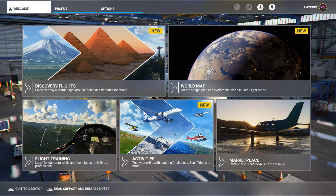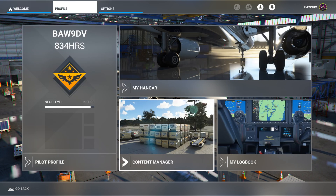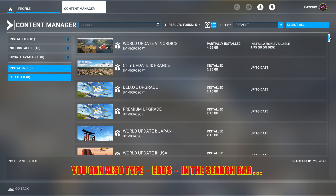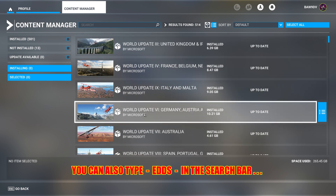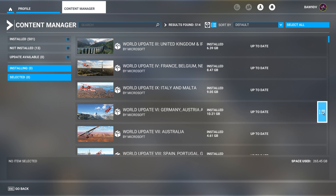If you're going to use the new RD Presets Stuttgart Airport scenery, you need to disable the default Asobo Microsoft scenery that's installed. Here's how to do it. At the desktop, select Profile, then select Content Manager. Here you'll see the various world updates. We're looking for World Update Germany — World Update 6, Germany, Austria, Microsoft. Go to the right of the menu and you'll see some click buttons.